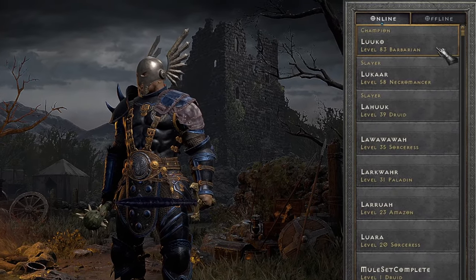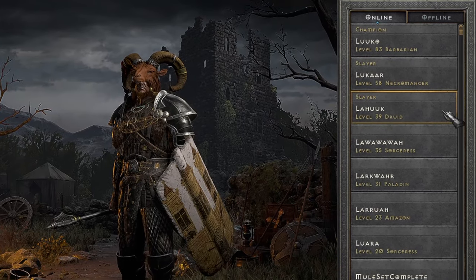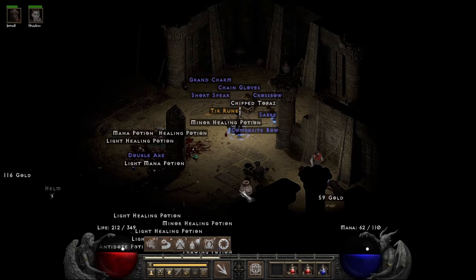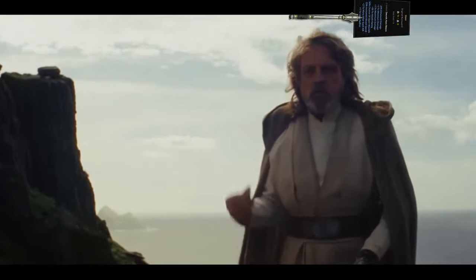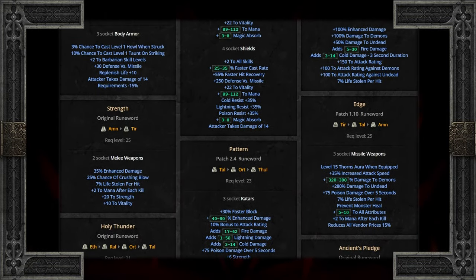The level 35 and above runewords contain runes which are much more rare, and unless incredibly lucky, you might not even see them until hell mode. Before we dive in, I'm running under a few assumptions. Firstly, that you have at least one character mostly, if not all the way through Nightmare, or at least two characters through normal, to provide a decent number and variety of lower level runes to begin with. Also I suppose I'm assuming you've been keeping your runes.